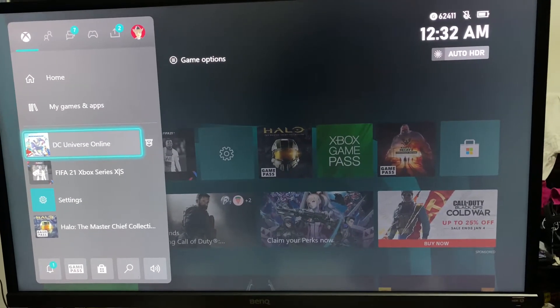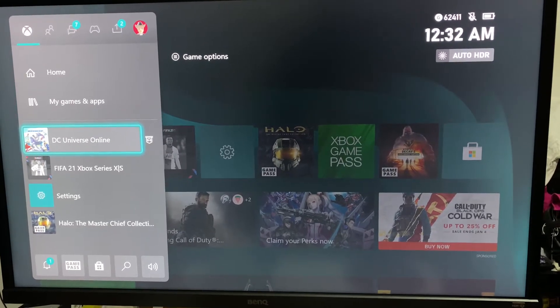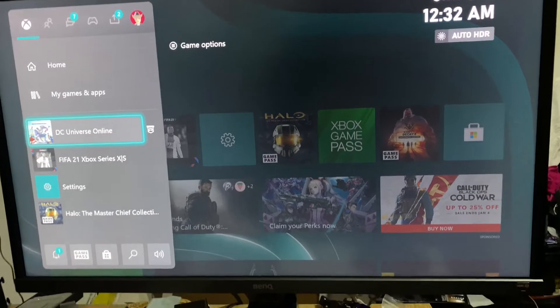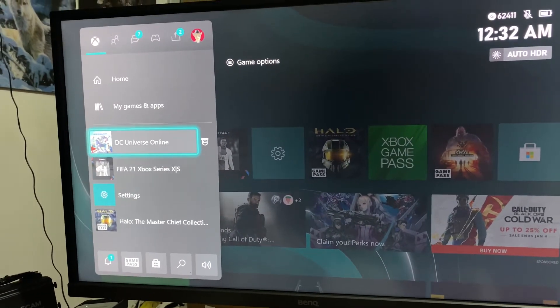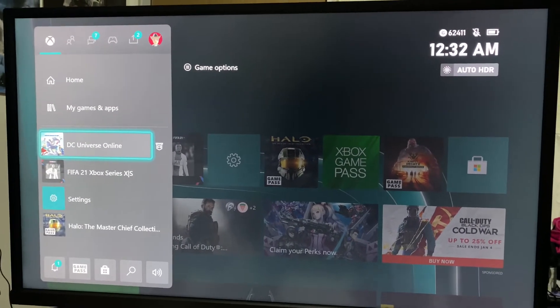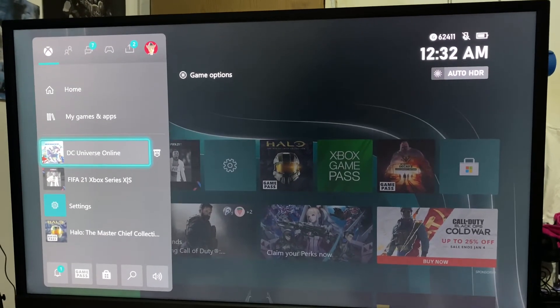In this episode we're going to be testing out DC Universe Online — this was a request made by a friend of mine. He wanted me to test it out and see how it goes. We're on the main menu of the Xbox already because I want to check what the loading times are, going in and out of the game.